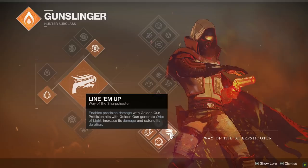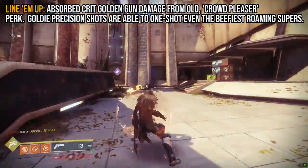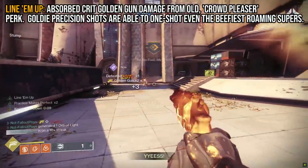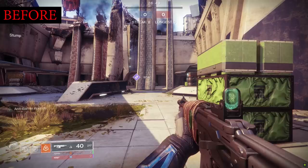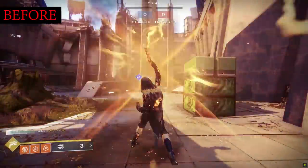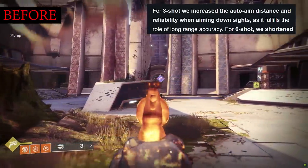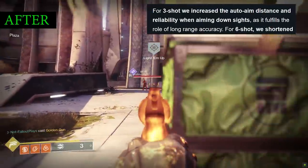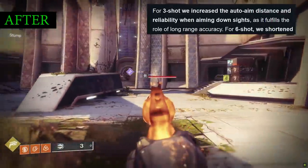The perk Crowd Pleaser has been cut and effectively absorbed by Line Em Up, so you can still get a three-shot golden gun capable of getting headshots — always a great way to counter roaming supers in PvP, because a goldie headshot is strong enough to put down even a camo Spectral Blades in Crucible. Precision hits also increase damage, which is more of a PvE thing, but they also extend the duration of golden gun. The three-shot goldie also had its base auto-aim distance and overall reliability bumped up when aiming down sight — it now definitely feels a little stickier when strafing by an enemy in ADS.